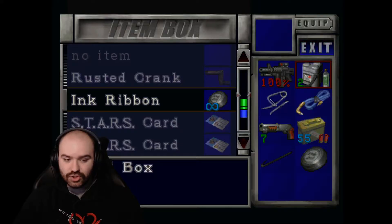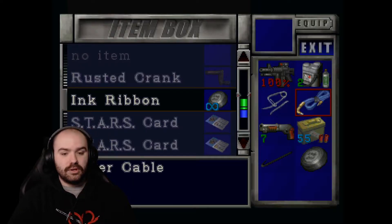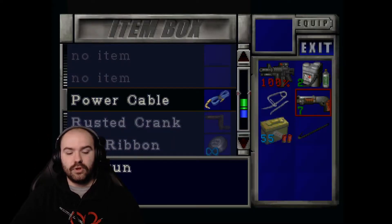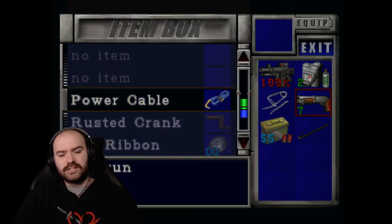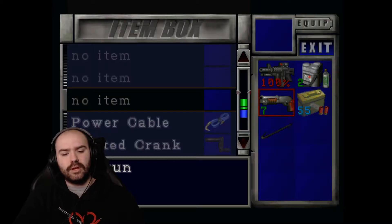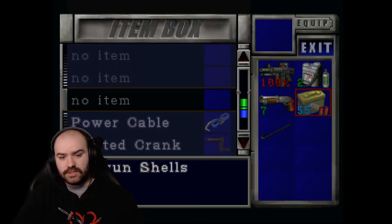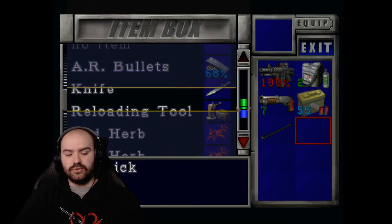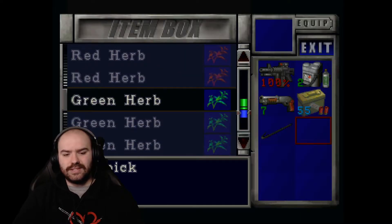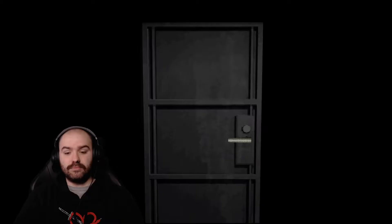Without further ado, let's keep playing. I'm going to keep the fire hook on and I'm not sure about the power cable — there was a fire escape stairwell that had a box that looked like you could put a power cable in it. I have a feeling the fire hook's going to come in handy. I was going to check out the restaurant because there's a cellar door that looks like I could crack open.